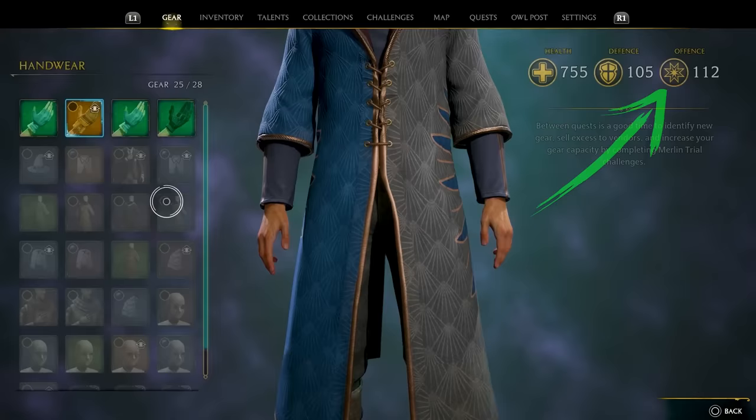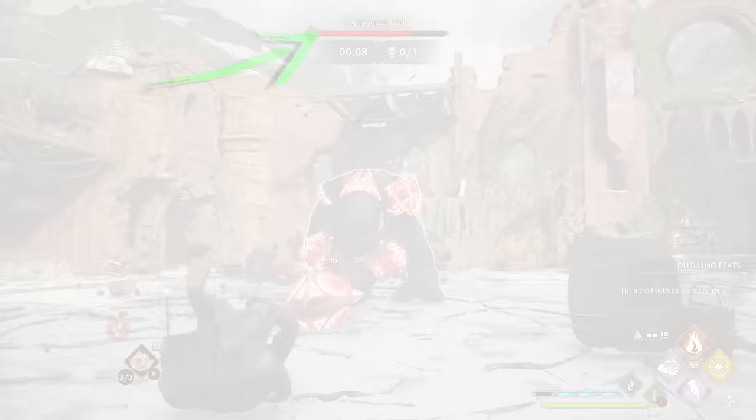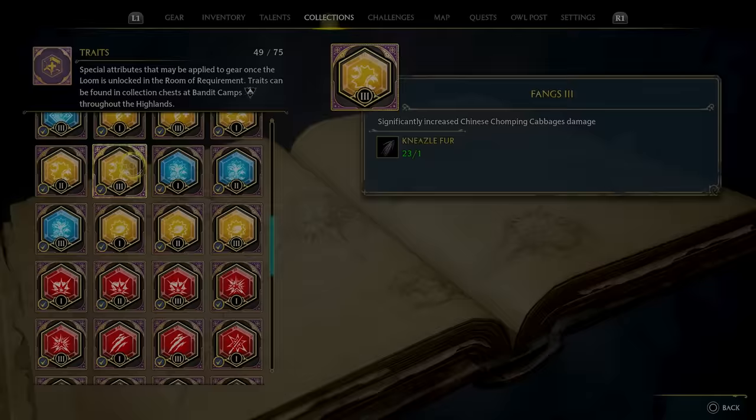Gear and traits are important for combat as well. Your offense stat influences how many traits work, so make sure you always have your highest stat gear equipped even if it isn't the highest rarity — this will happen often until you're close to max level. Traits do stack, and they can significantly boost your favorite spells and tools like Chinese Chomping Cabbage, so you'll want to weave them onto gear once you start getting good level 2 and 3 ones.